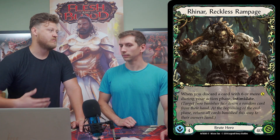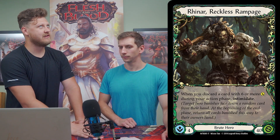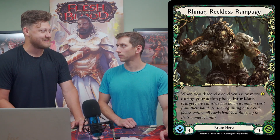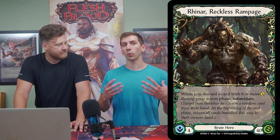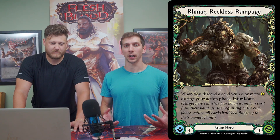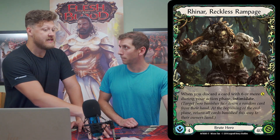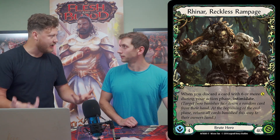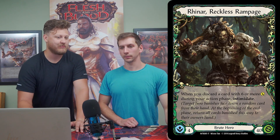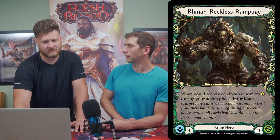Stacking multiple intimidates is very powerful, especially against certain decks. Rhinar really leans into this: if your opponent can't block with multiple cards from their hand, he gets to do even more. By itself the keyword is a little underwhelming, but as soon as you stack multiple instances together it can get insane. He can get these overwhelming turns when your opponent wants to block, which is especially powerful against more of a control or defensive deck — chaining together a 20-plus damage attack on an unblockable turn is just completely overwhelming.